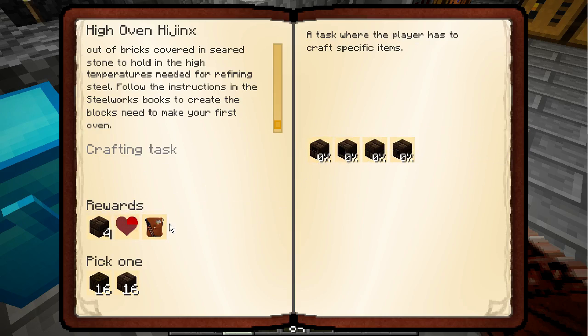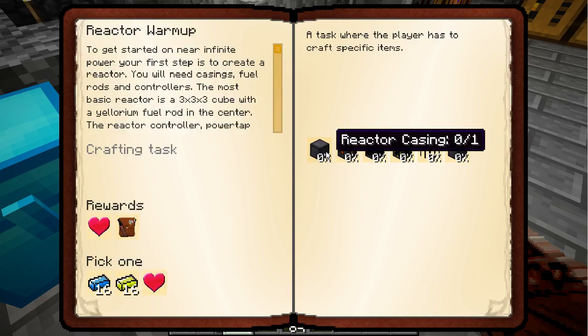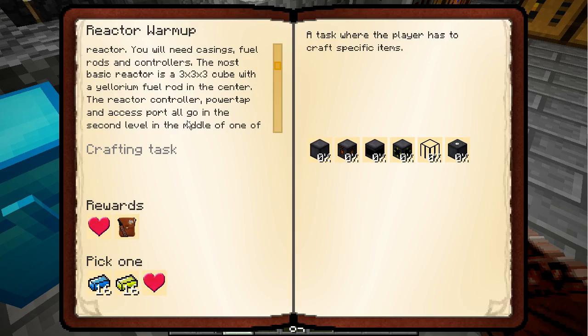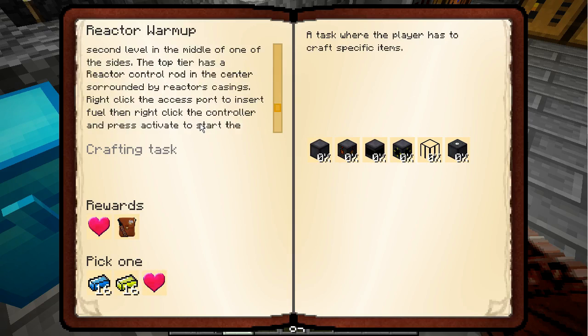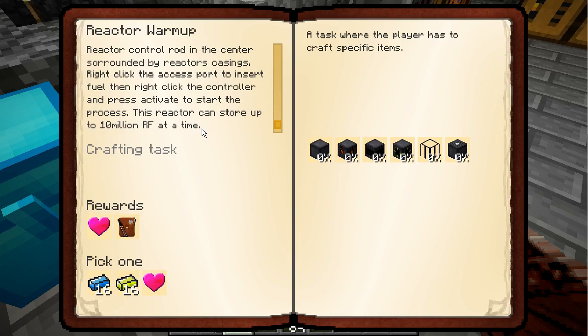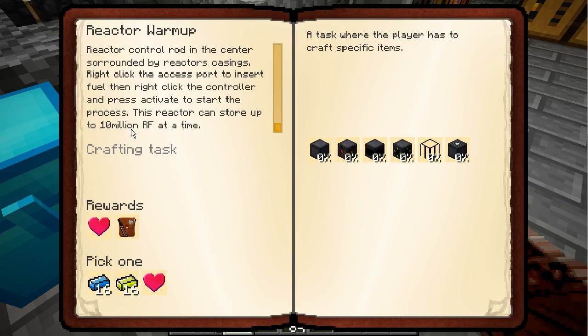The crafting task. What is this — reactor casing? To get started near infinite power, you need the first step: create a reactor. You will need casings, fuel rods and controllers. The most basic reactor is a 3x3x3 cube with the yellorium fuel rod in the center. Reactor controller, power tap and access port all go in the second level and middle of sides. The top tier has a reactor control rod in the center surrounded by reactor casings. Right click the controller and press activate to start. The reactor can store up to 10 million RF at a time.